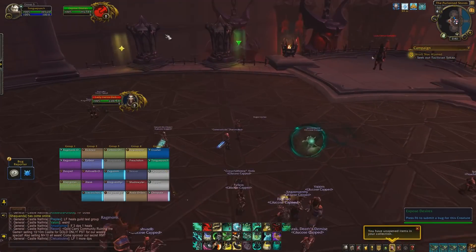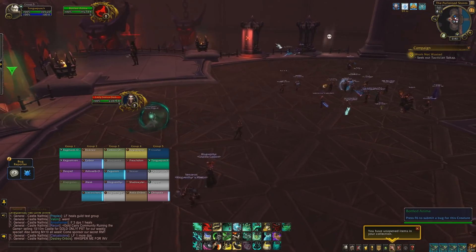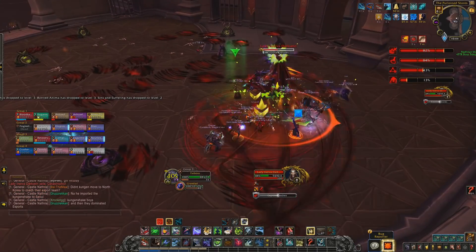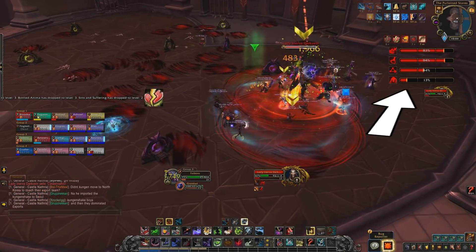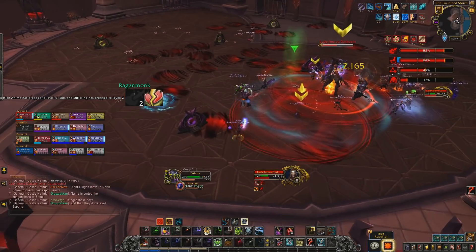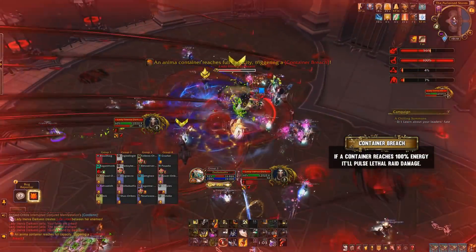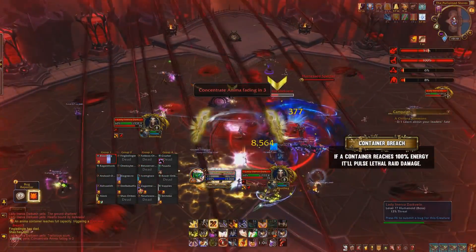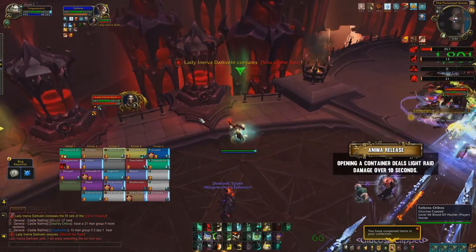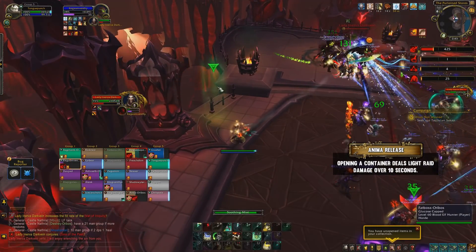This boss has four abilities, each of which is linked to a physical container within the room. There are two on the left and two on the right. As the fight progresses, these slowly fill up with energy over time, shown in a new UI element. At 33 and 66% full, the abilities linked to that container become augmented, making them harder to deal with. At 100 energy, any container will begin to pulse lethal damage to the entire raid. To release the energy, you can simply click on them, which removes the energy quickly while dealing light raid-wide ticking damage.